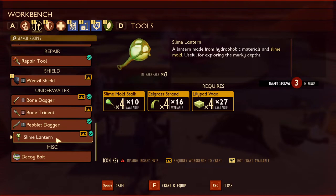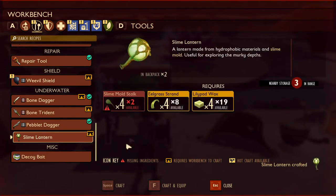A lantern made from hydrophobic materials and slime mold, useful for exploring the murky depths. We do have enough of this — let's make maybe two of them, and that way we can put one aside if we don't need it. This should last longer. We don't have any more slime mold stocks — we're out of that, but we can get more.